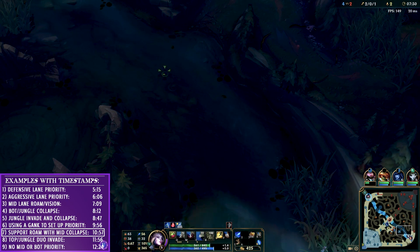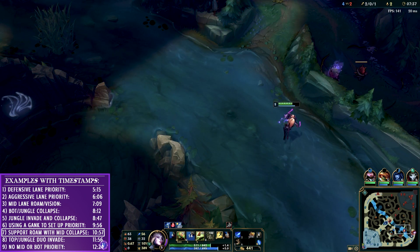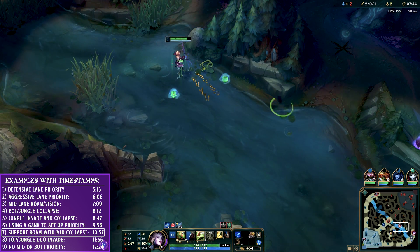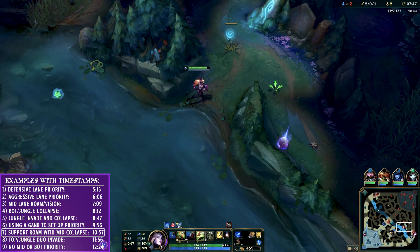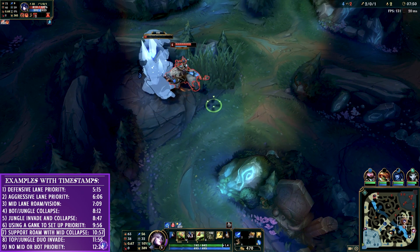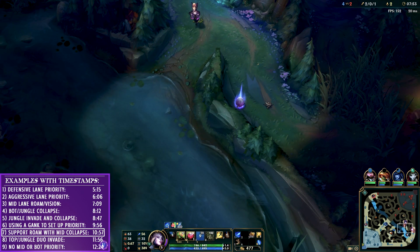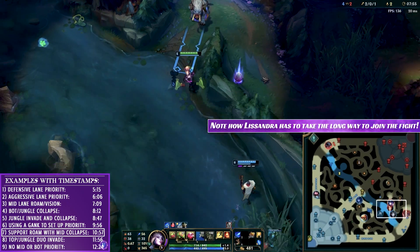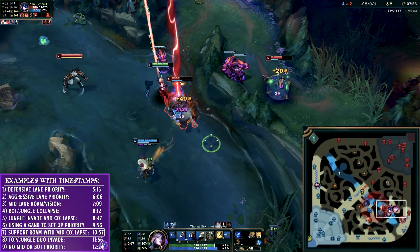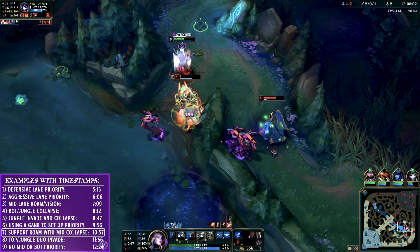Now, where can lane priority go wrong for a support looking to assist the jungle and get vision? We've done very well in bot lane — Jin and I pushed up — and I decided to go into the river to replenish HP and mana using the plant, and get a ward on the enemy Sejuani. However, because of this roam, the enemy bot decided to collapse on me. The reason they did is because Zed had priority — he pushed out Lissandra completely and could come straight down the river to intercept, whereas Lissandra couldn't afford to come over. The only reason Morgana came to help is purely because Zed had that priority in the mid lane, and everyone knew it but apparently me.